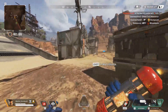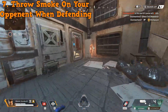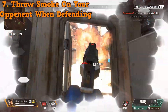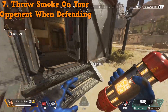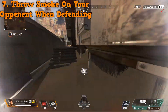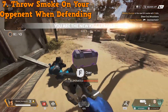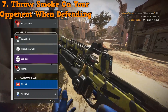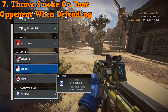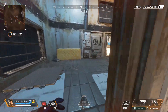Number seven on my list is to throw smoke on your opponents when defending. It's similar to the last tip, but the difference is they won't be head-glitching, so you may do damage with the smoke, and having smoke suddenly appear might kill their confidence a little. The main thing here is that it isolates the first opponent coming through — that first guy gets shot at without any help from his teammates.